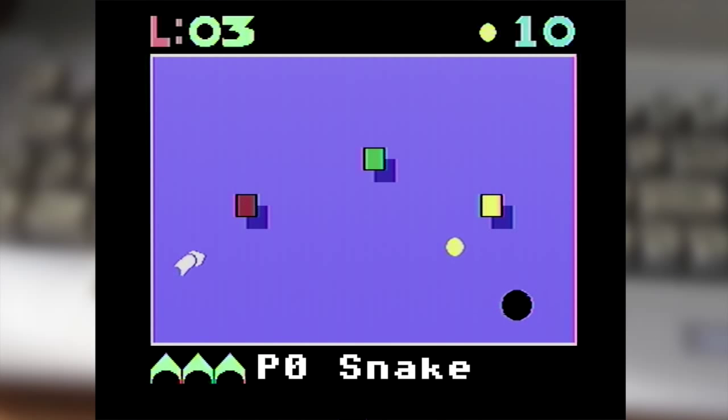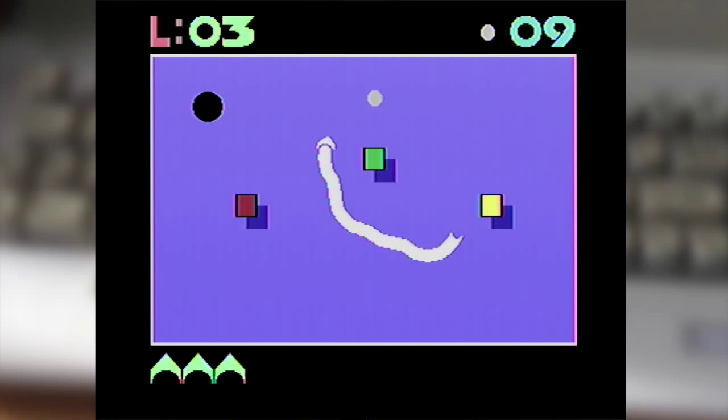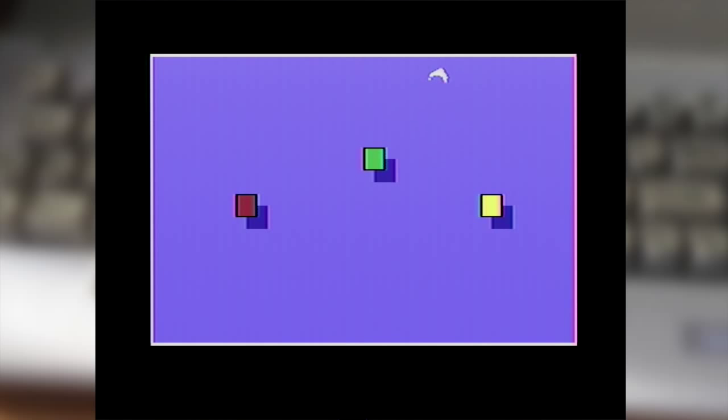The roundup resumes with the first game we're looking at, which is P0 Snake. As the name suggests, it's a take on the classic snake formula, but it's got a few great twists on the way. Like other clones, you're tasked with moving through each of the stages, collecting the tokens that are placed around the level, while avoiding the walls, the obstacles, and of course your own tail.